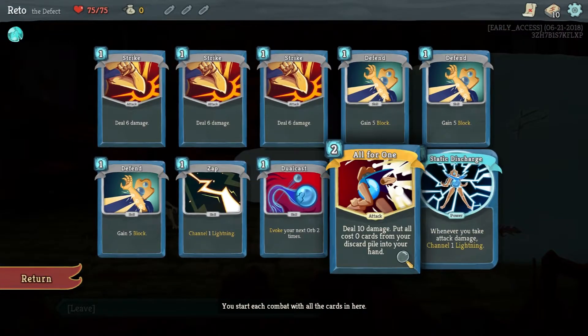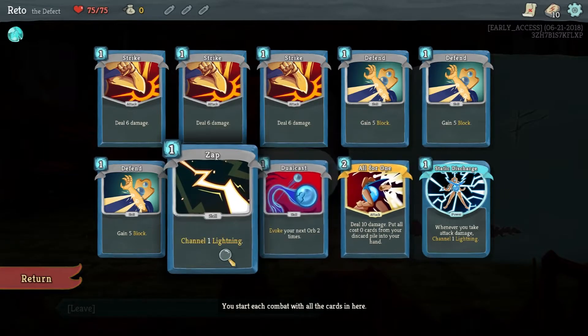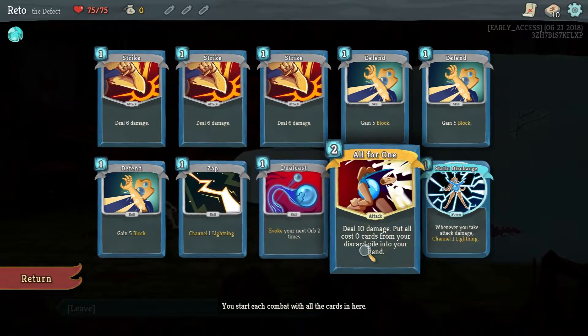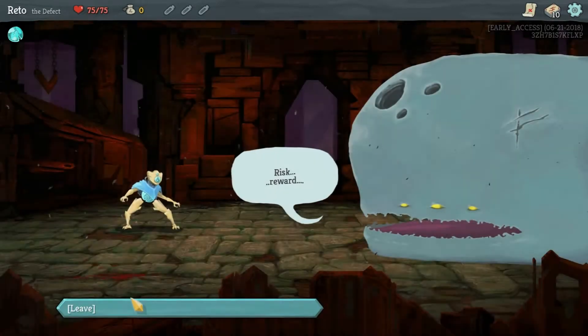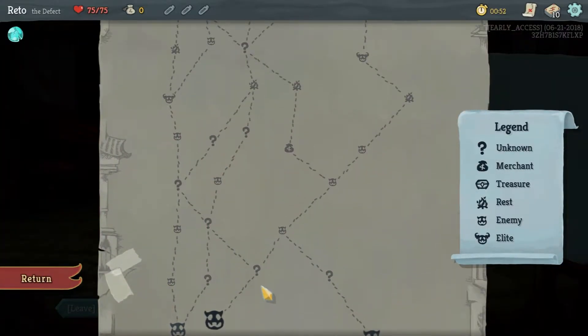All right, so what is our deck now? All for One: deal 10 damage, put all zero cost cards from discard pile into your hand. That could be great if we get a lot of zero cost cards. I guess that maybe will shape our choices.